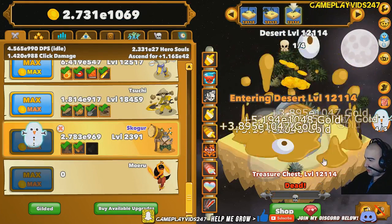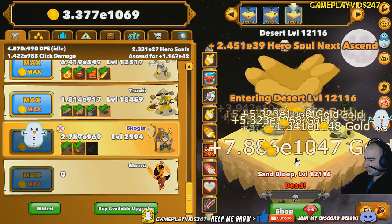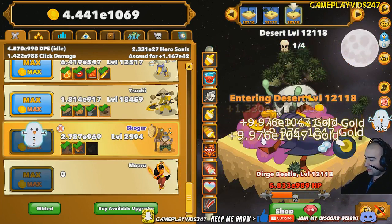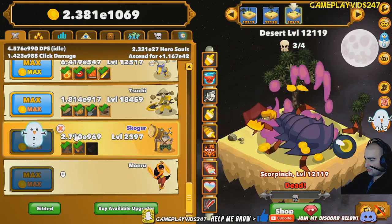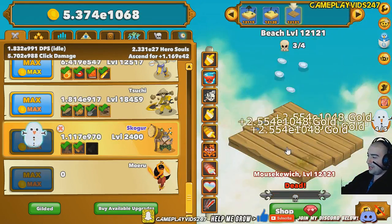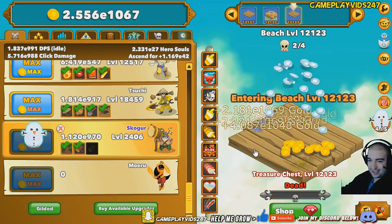So close to 12,200 now. I really want to try and get to 4,000 here for Skogor as well. Getting him over 2,400 would be good for damage-wise — times 4 his DPS again. There we go — another times 400 his DPS. Let's speed things up again. Fantastic. Definitely can't complain with that at all.